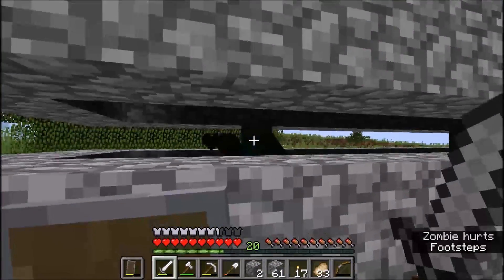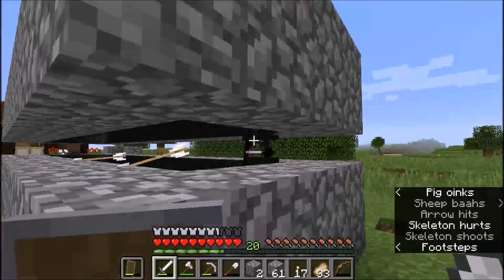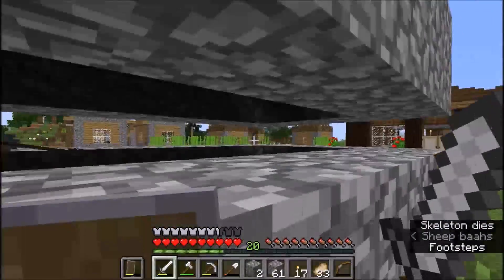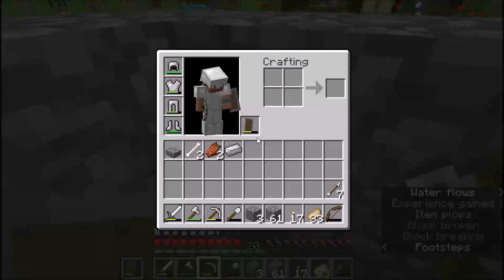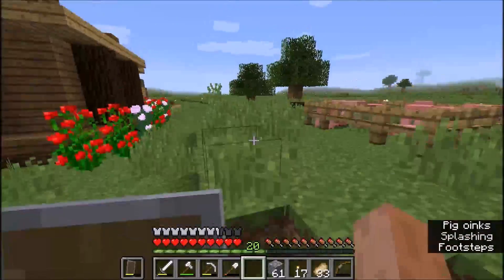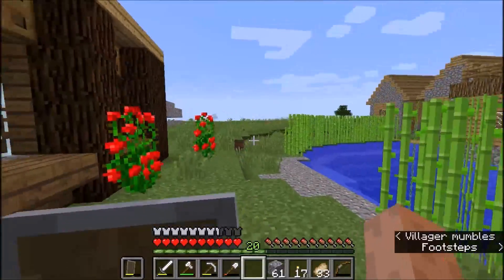We're getting some mobs to kill - come here boy. Let's see what we got from them and then we'll call this an episode. We got an iron ingot, so not so bad. Ladies and gentlemen, I'm gonna end this episode - if you enjoyed please hit that like, favorite, and subscribe button. I'll see you in another episode of Minecraft survival.